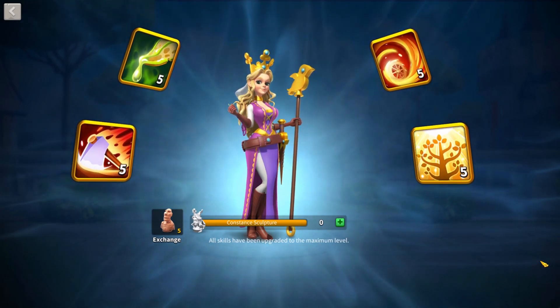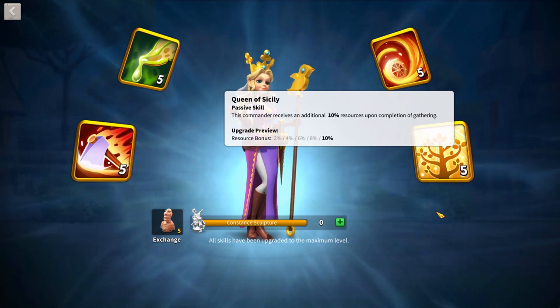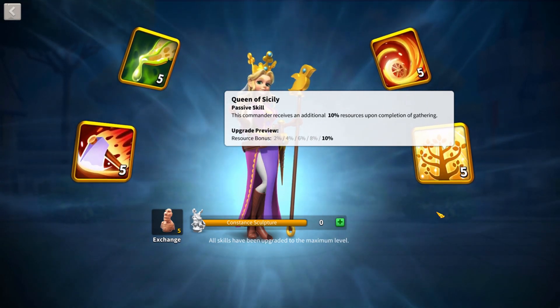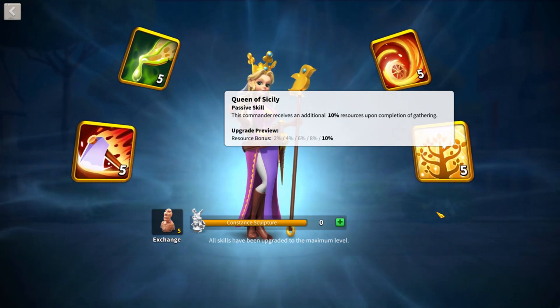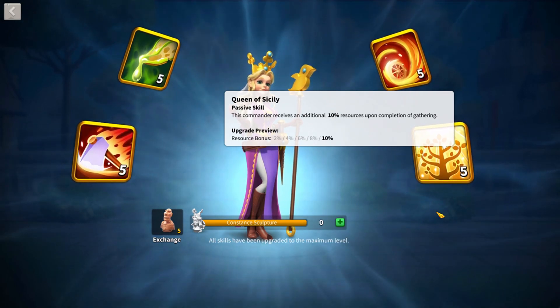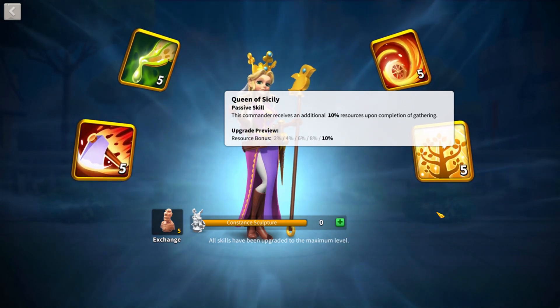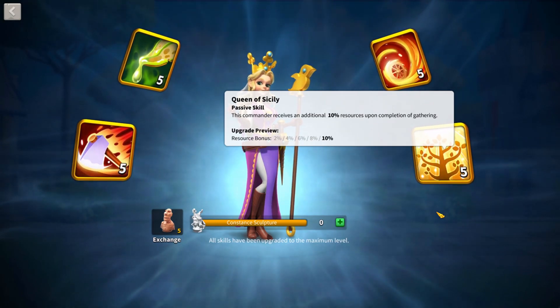Constance's skills make her one of the best gathering commanders in the game. Her fourth skill, Queen of Sicily, gives an extra 10% resources when you finish gathering after you max it out. This means 10% of anything you pick up, whether it's gems, gold, wood, etc. She's especially useful in places like gold pits, because when you sit there for 12 hours, that extra 10% resources is a whole other hour of gathering.